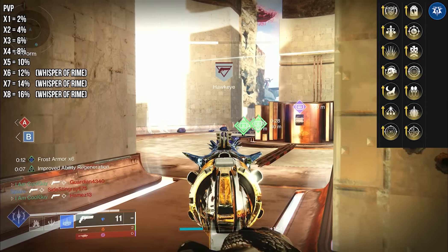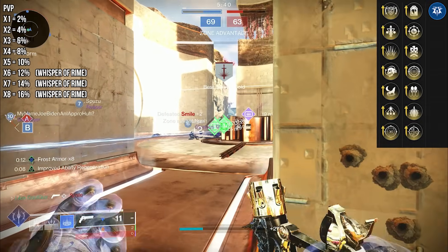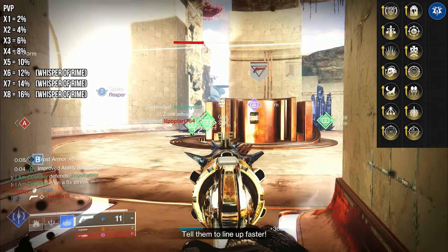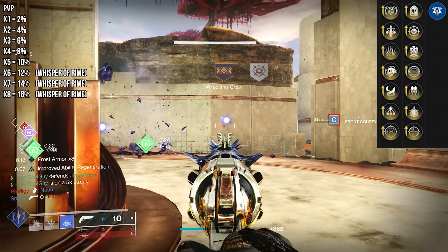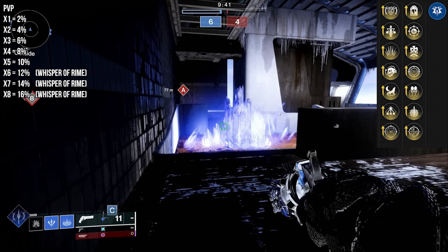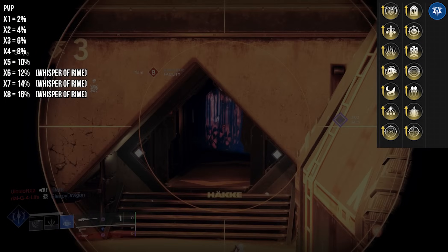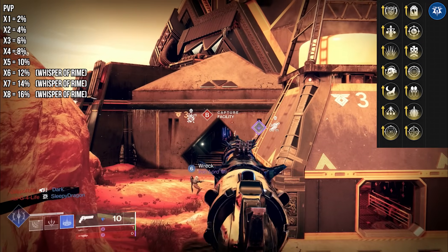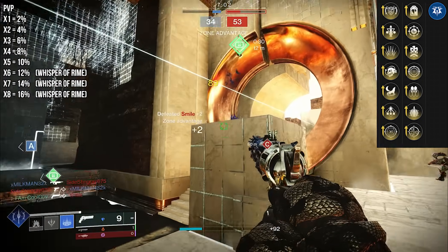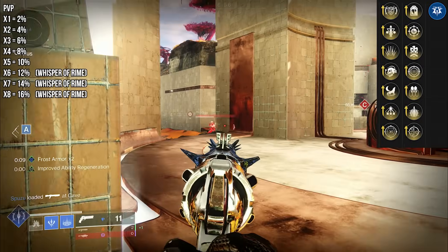Frost armor at any stack count is really good in fall-off range. While playing enhanced you get a kill, crack the crystal, get two stacks of frost armor, and keep repeating. As you gather these stacks, at the range of a 120 most things aren't going to hit their TTK on you. If you run a Glacier Grenade, throw it, hit three crystals and you're at max stacks. Hit four crystals with enhanced Rhyme and you're at frost armor eight — and that's just sitting there.